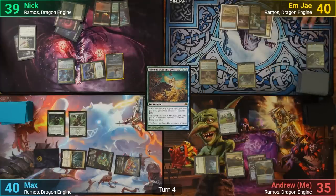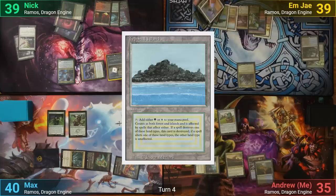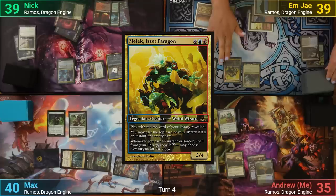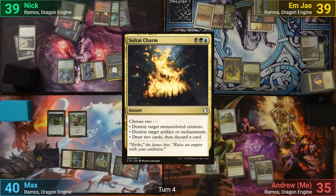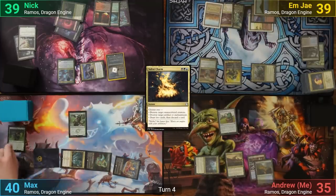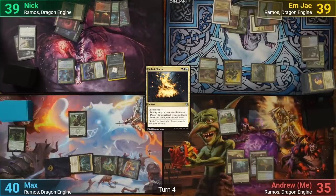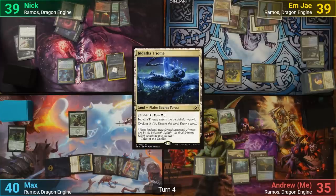MJ draws and plays their Polluted Delta, cracking it and losing one to find a Tropical Island. MJ then taps three lands to cast Melek, and reveals the top card, which is a Sultai Charm. Kalimax then goes at Max, who blocks with his very expensive 2/1. I scry one and bottom it thanks to the Bestiary. I play an Endatha Triome, being super slow this game, and pass to Max.